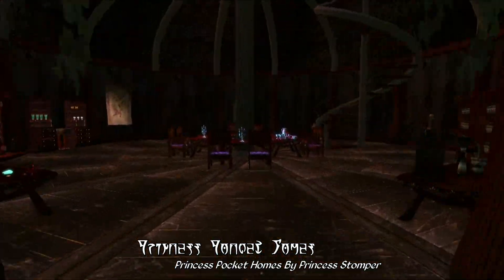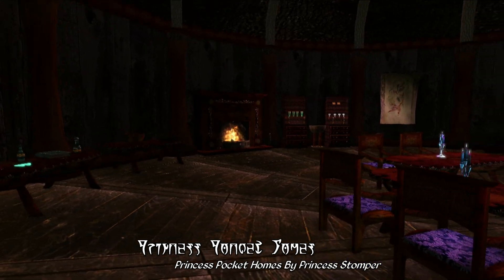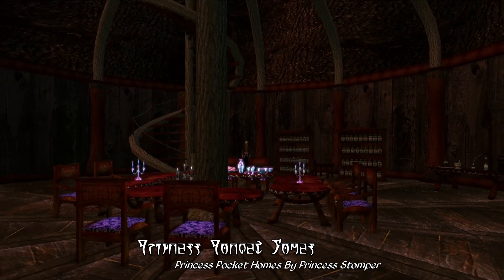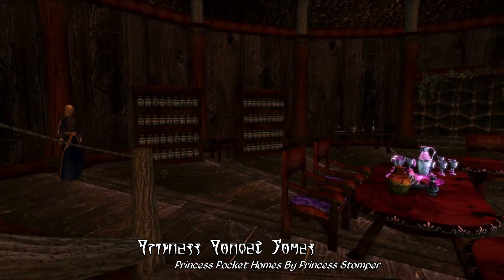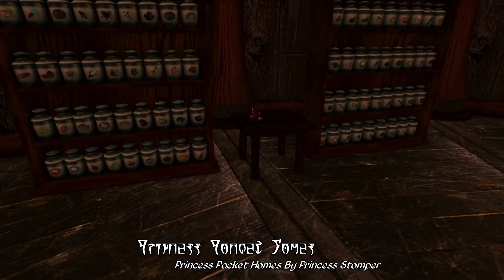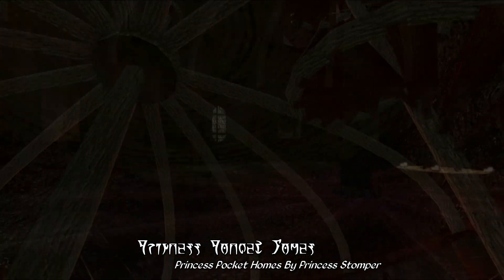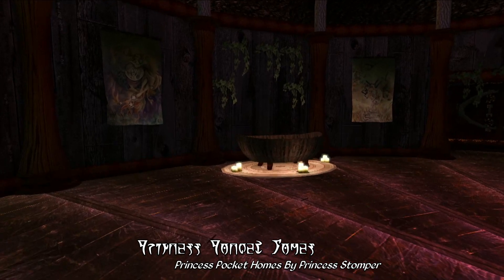One of my personal favorite homes in this batch is the mage-themed, treehouse-style pocket home, which includes a large set of chambers with a dining area — or display area, if you use it for that purpose — on the first floor, a roaring fireplace, an alchemy lab, storage for various ingredients including an ingredient sorter, and an NPC who can provide you with alchemical goods as well as 500 bartering gold. The entire place is nicely finished and decorated without going overboard, and there is a fair amount of open space for you to add your own furniture if you have a furniture mod installed.